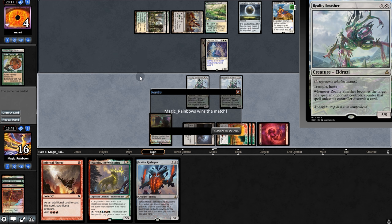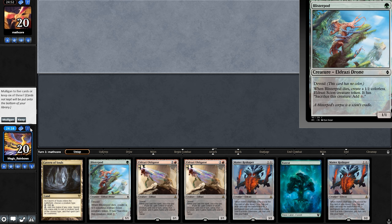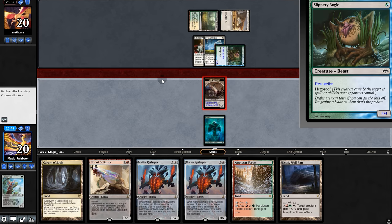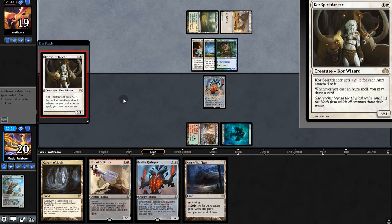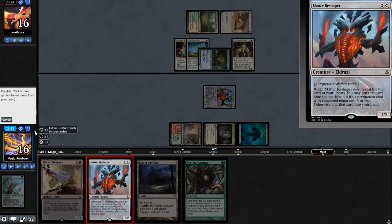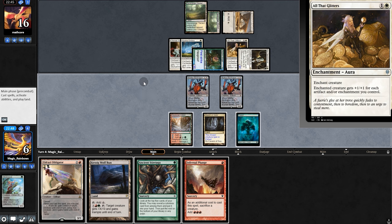Now it's on to the next match. Opening hand — I'm not feeling it, so we're going to mull. And it's Bogles! Play Blister and pass. Opponent buffs and buffs. We'll chump, swing for 1, then sack and play Reshaper. Oh, Spirit Dancer — opponent attacks. Let's swing for 3 and play another one. All That Glitters — peace, problem. We'll take it. And yeah, this is not going to work, so we'll keep our deck a secret and go to Game 2.